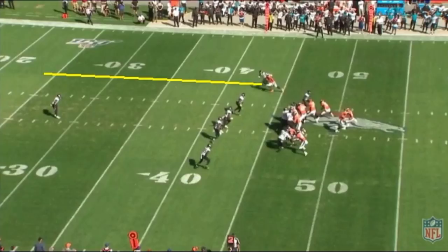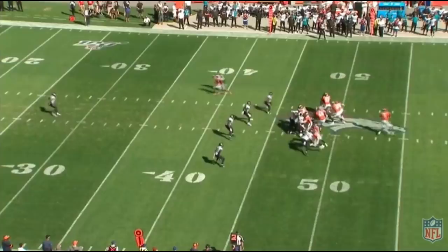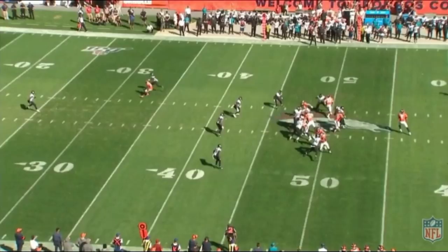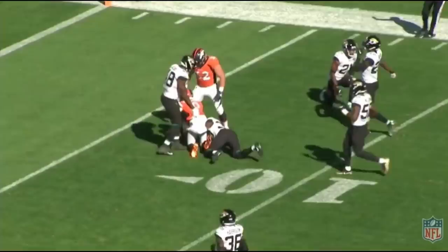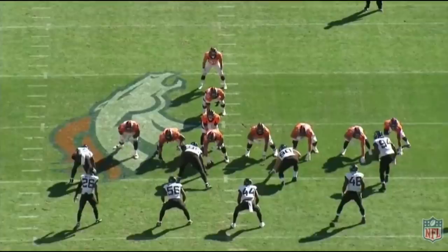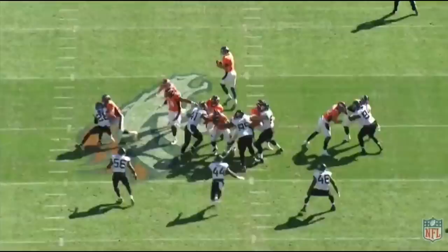Again we see that the corner is playing an outside technique to help defend against the potential of a deep route — he has safety help to the inside. The safety backpedals pretty aggressively and Sanders is open to the inside; they're going to allow that completion rather than get beat deep. So when Sanders makes a move in that direction, the corner reacts extremely strongly to defend that pass. But Sanders, despite the corner playing outside technique, actually cuts to the outside here and comes wide open on the play — a big gain for the Broncos. The 49ers now have a receiving core where all the receivers have the ability to get open, to gain separation, to make those moves, with excellent footwork.